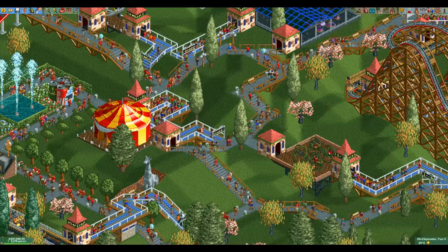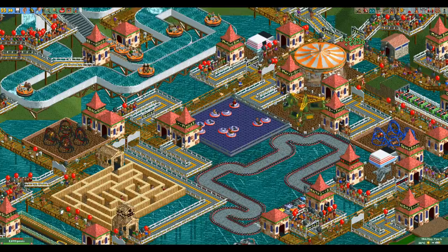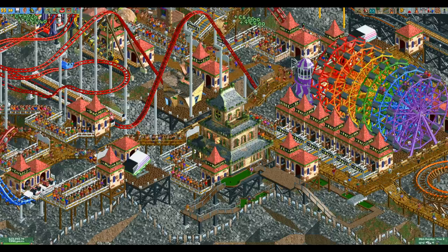So far we've seen the space rings is pretty much useless for making money, but how does it fare in pay-for-entry parks where rides are free? It's a bit better, but not much. Every ride attracts a certain number of guests to your park, and the space rings is near the bottom of this list with 30 — only the haunted house and crooked house attract fewer. The space rings is cheap to build and easy to spam, so it is better than the haunted house in that situation.